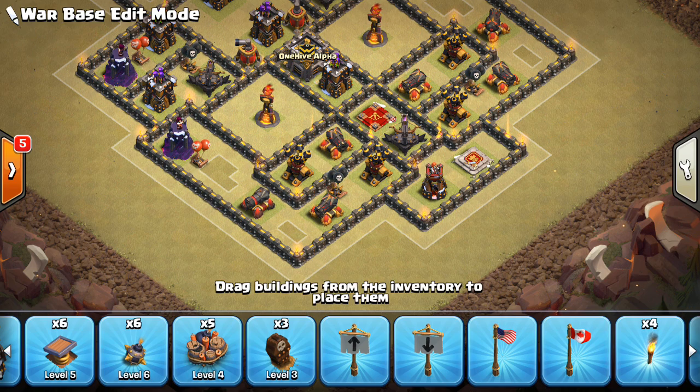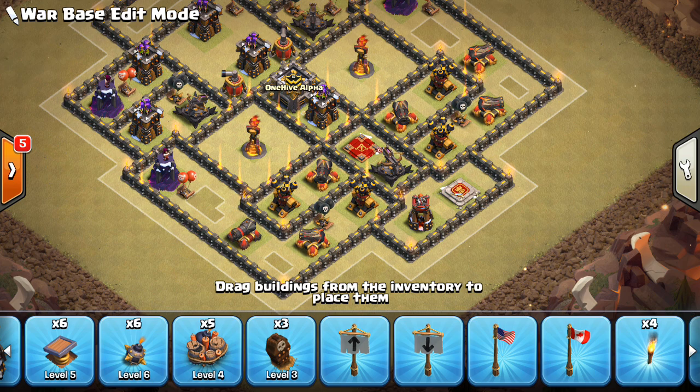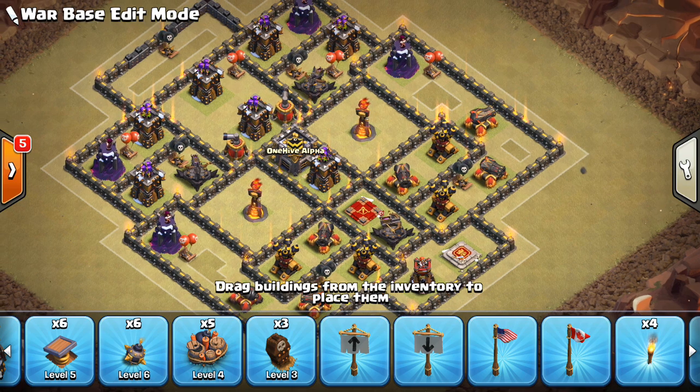Some people like using the skeleton traps on air. Personally, I still like them on ground, but I can see it both ways. The King — you can also decide. I put him here to protect the Queen a little bit, but you have a little bit of liberty with that.